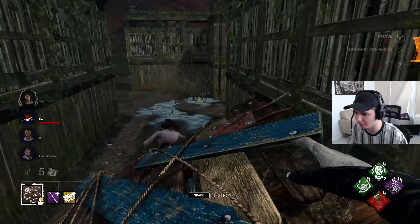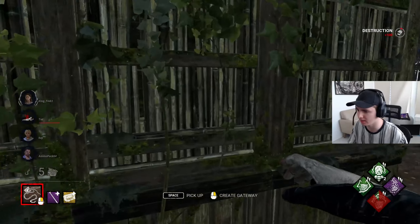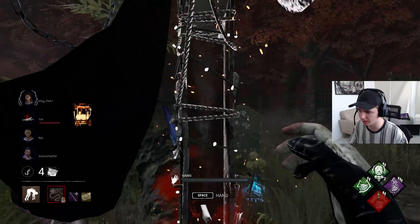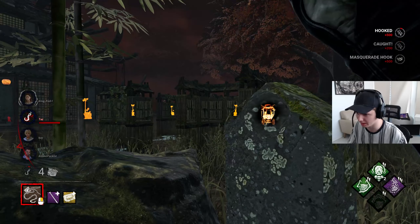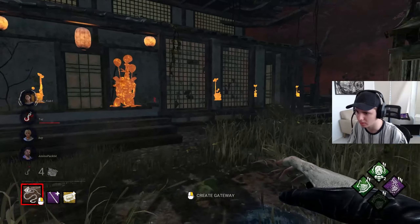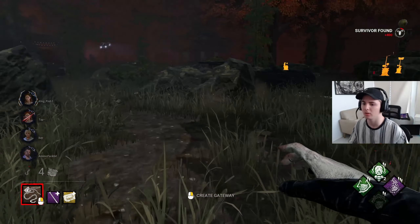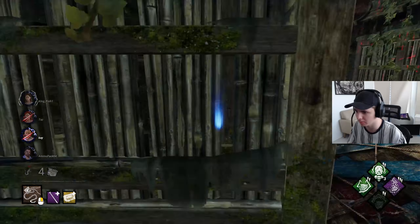She pre-dropped that pallet and we've got the slow vault. It's good that it isn't the Nancy that is our obsession, so we can start racking up those stacks right away. Got a Scourge Hook here — just missed it. And a Boon that we can get rid of. It doesn't seem like there's any other generators we need to worry about right now.